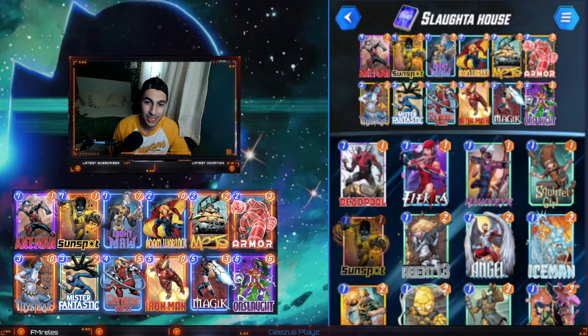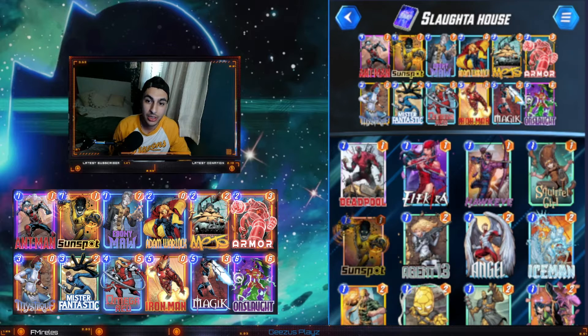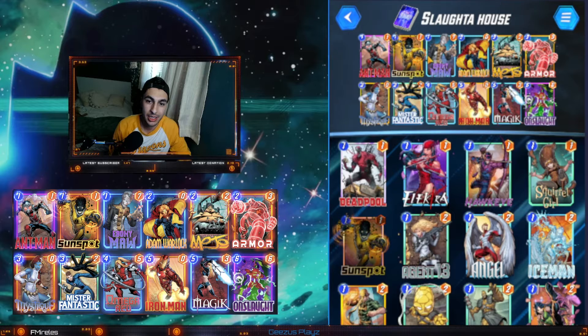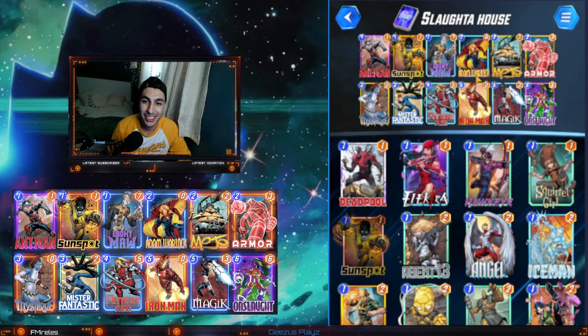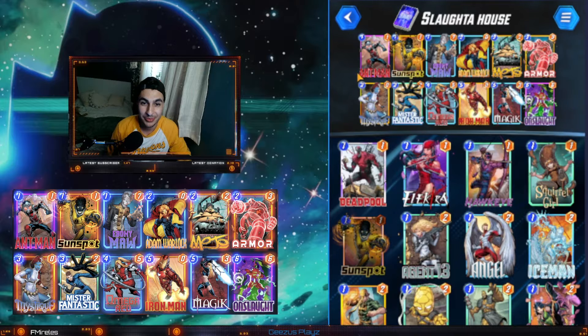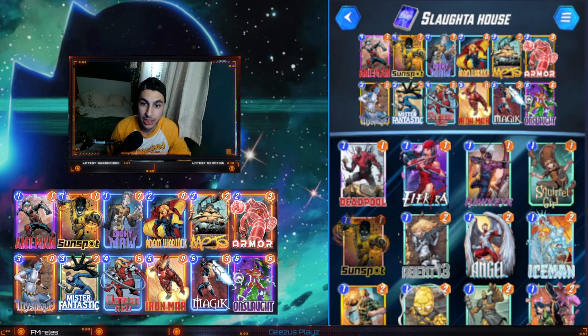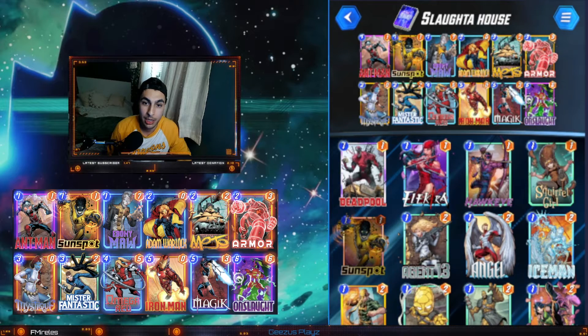I kind of just built this out real quick. I have another deck list on the channel — I ran some games with that, it's an Onslaught-style deck running Omega as well. This one I did pull a couple things out, mainly because of what we're trying to do with Project Pegasus — we're just trying to get Onslaught down as soon as possible, copy him with Mystique, and run our madness from there. On the early turns you can drop Ant-Man, Sunspot — Armor is here to protect Sunspot and our low-cost cards, Ebony Maw, and then Adam Warlock.